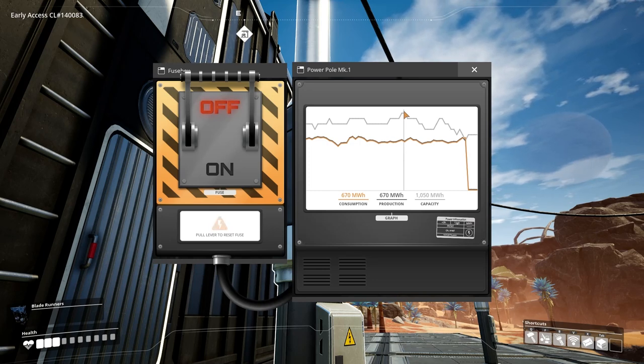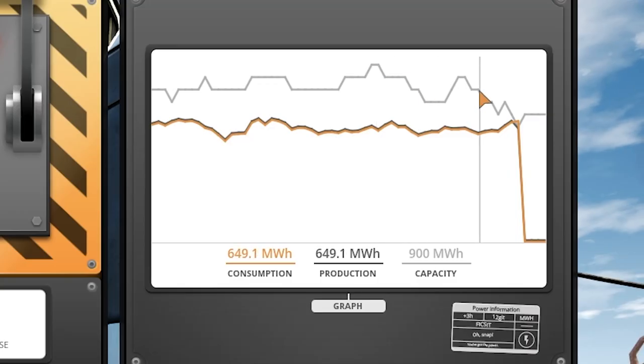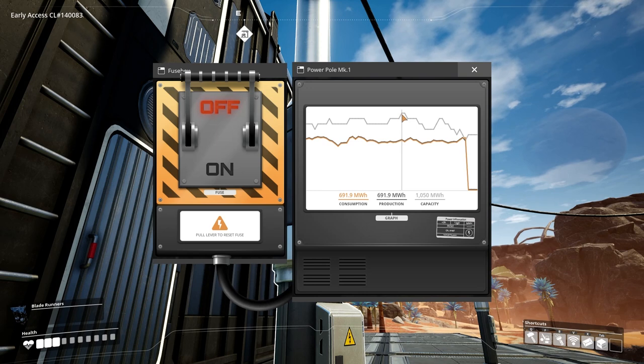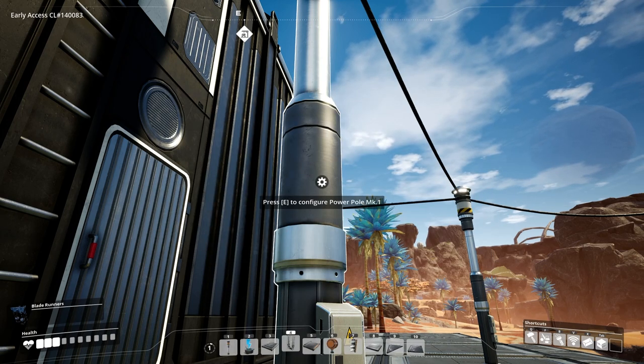If you're not doing it efficiently — if you do not have say your three water extractors to eight coal generators — you're going to get these kind of little spikes and it's going to gradually decrease from what it was normally, which is around 700, down to where it's cut off. So I'm going to have to go back up and sort that now.